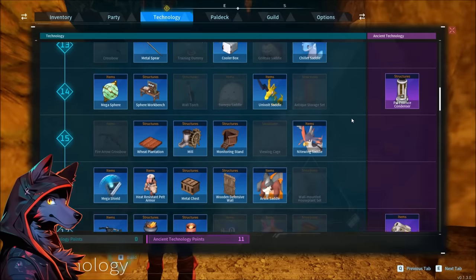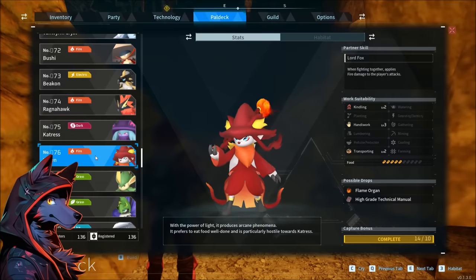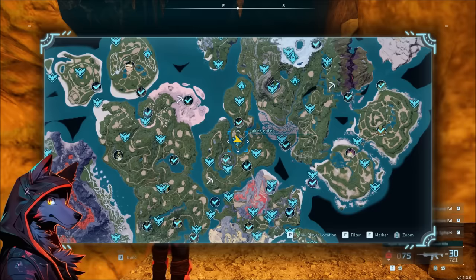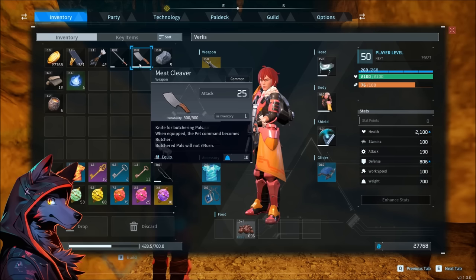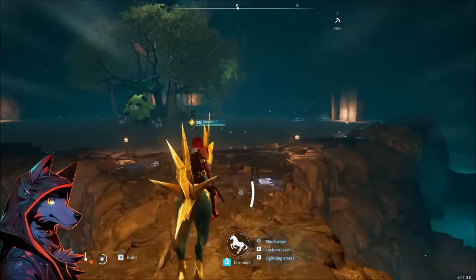To get technology points, people suggest farming Catrus and Wixen because they can drop high grade technical manuals, but those are super rare — same for Heucrates and a lot of late game pals. You can farm Wixen with hyperspheres in the volcano area since they're easy to catch, and you can catch and butcher them to double up on rolls for manuals. After trying for a while though, the simplest solution seems to be the best: farm dungeons.